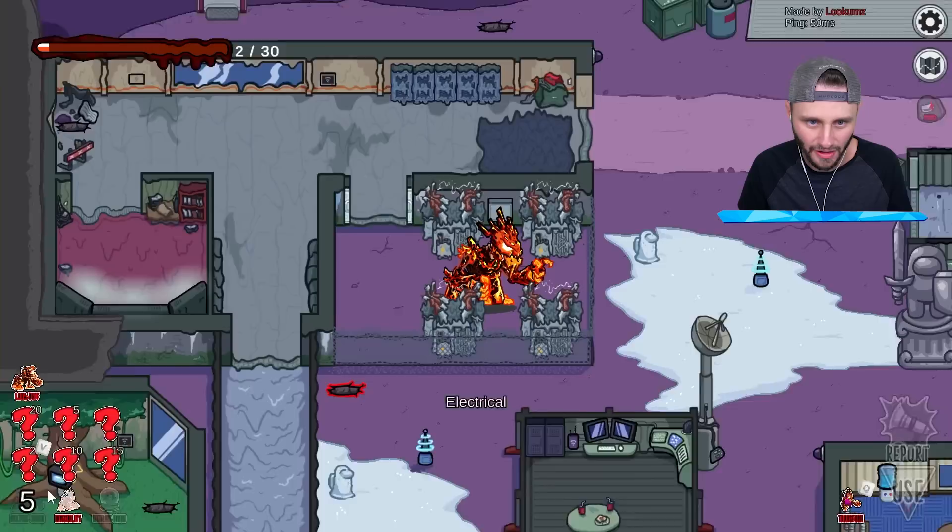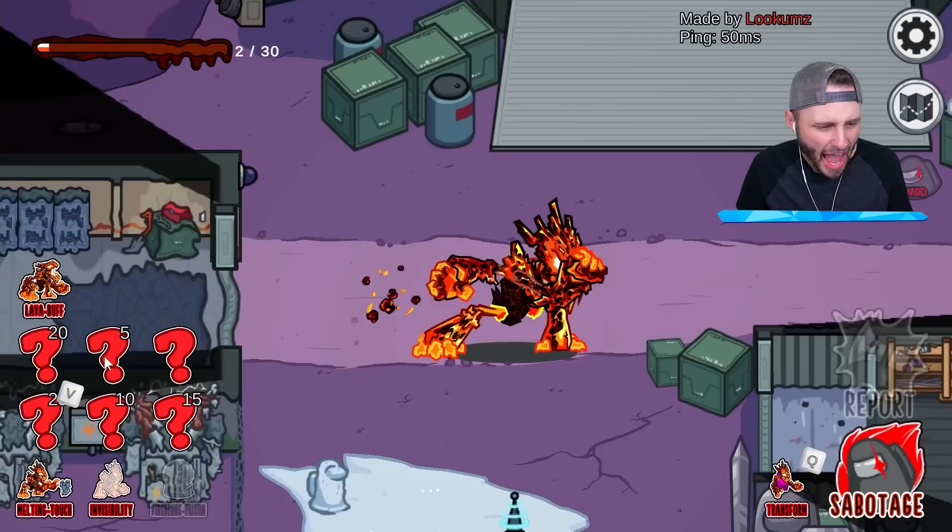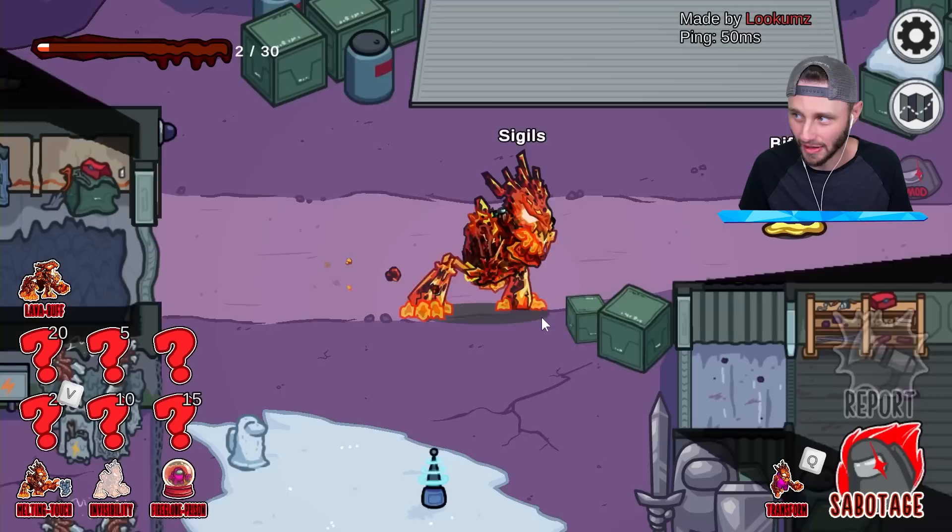Look — this entire electrical and security area is now melted! All the tapes. This area is melted. Five more melts and I'll unlock the next ability. I also got to do the port.